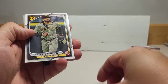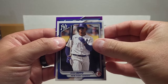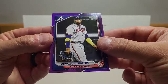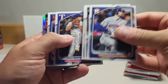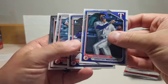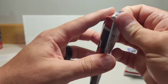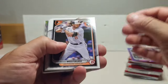We got Tatis and Carter. Holy — we got a nice Juan Soto for the Braves. We got Ronald Acuna numbered at 250 — nice looking hit right there. We got a prospect power-up of Aiden Miller — I like those inserts, those are pretty cool. Walcott and a crumb Mark Johnson at the end. Sleeve up that Acuna — sweet looking card, probably not worth a whole bunch but still a cool looking hit.